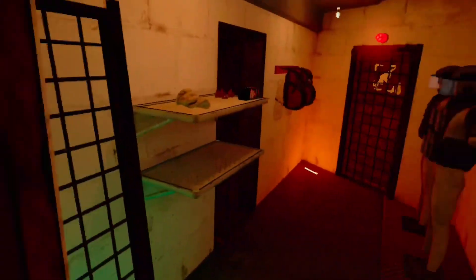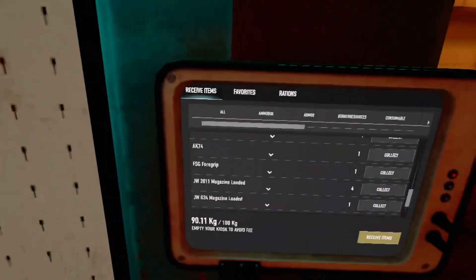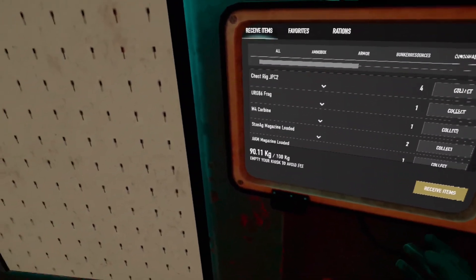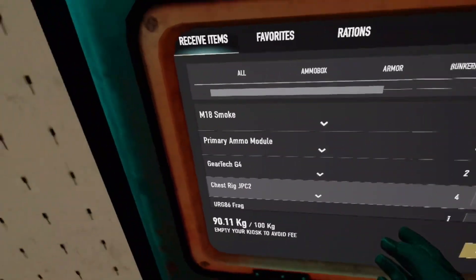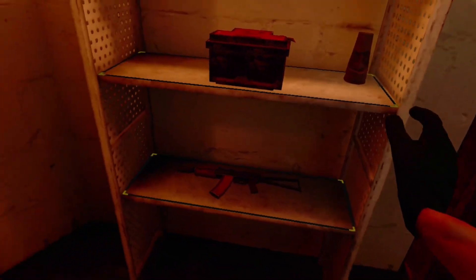I don't have the third door unlocked yet because I don't have a high enough character level. Let's head into the trade room. I have a lot of stuff in my kiosk right now — we have a car battery chilling right here, the Mohina head, and an AK chilling there.